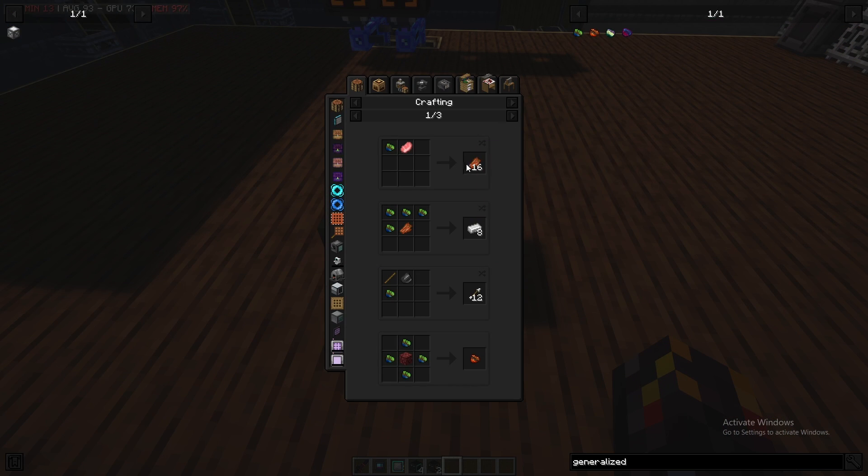The generalized overworld prediction, for example, can be used to make rotten flesh, iron, and arrows. The nether version can produce prismarine, gunpowder, bone, et cetera.